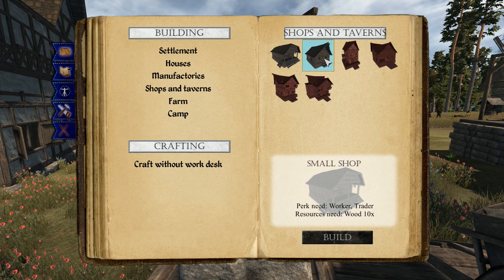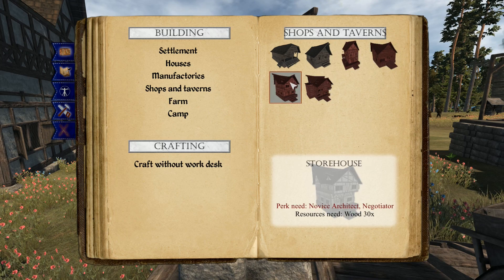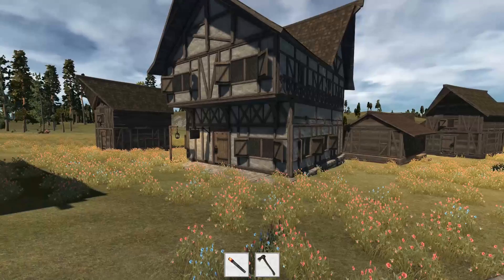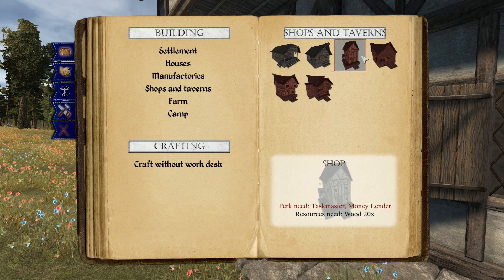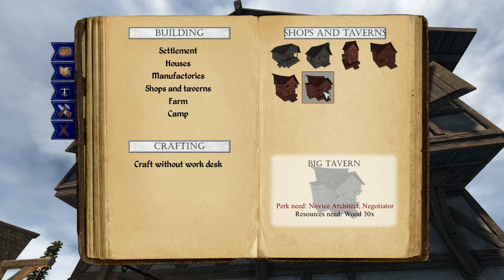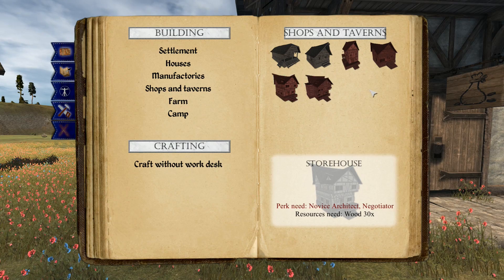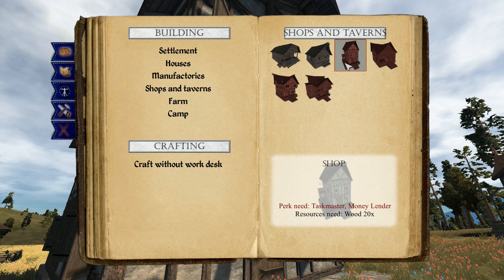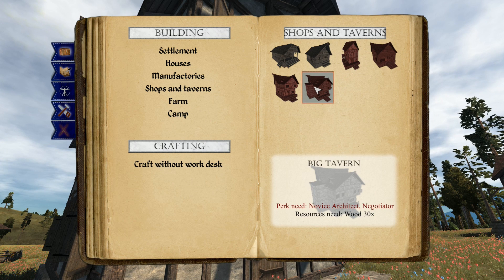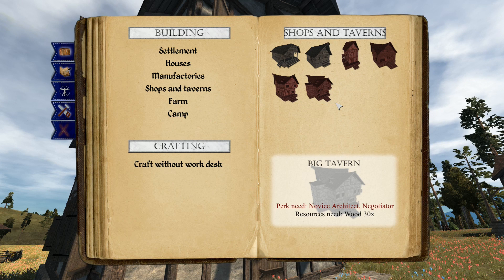Then there are shops and taverns — a small shop, a wooden tavern, and larger variations. We also have a storehouse in town, which is basically a merchant storage building. We don't have a regular shop or the big tavern yet since nobody in town can currently build it — it requires the negotiator skill, though interestingly it seems some of these share skill requirements.